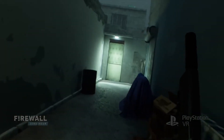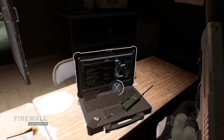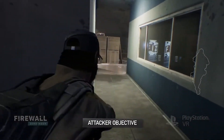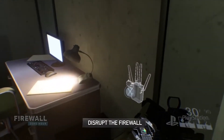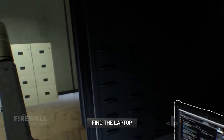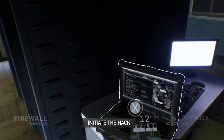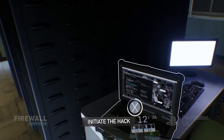The main objective in Firewall is to either protect or obtain sensitive information on a laptop. Data transfer at 50%. Your job as an attacker is to infiltrate a location, disrupt the firewall — firewall destroyed — that protects the location of the laptop, and then find the laptop and initiate a hack so the handler can get into the laptop, steal the information and sell it on the open market.